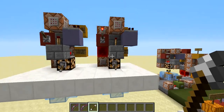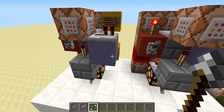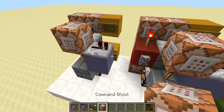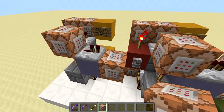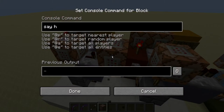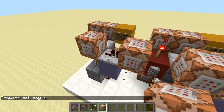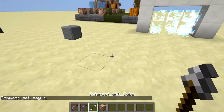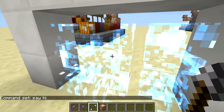The very last thing to say about these is the output. It just outputs a signal whenever a cube is spawned. I can demonstrate this by adding a command block here — now whenever I destroy this cube it will spawn a new one and say hi.